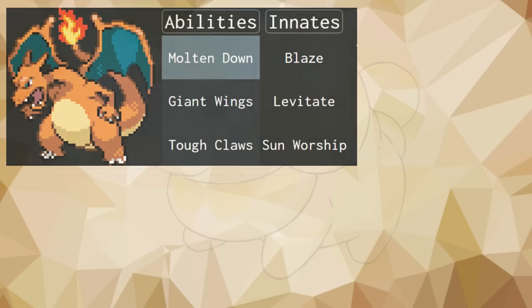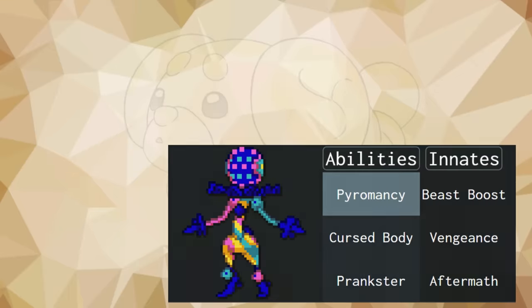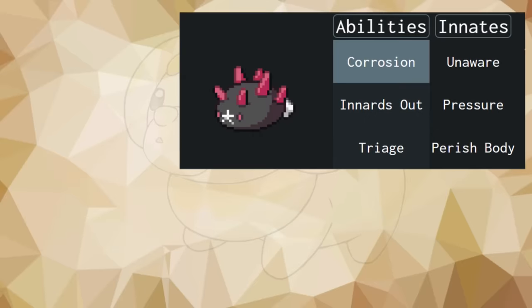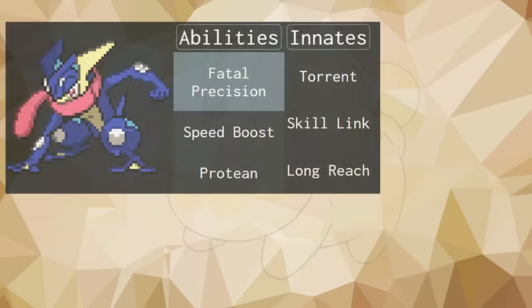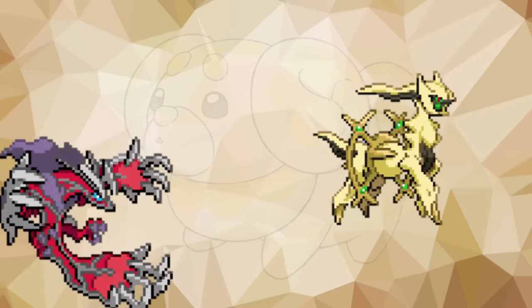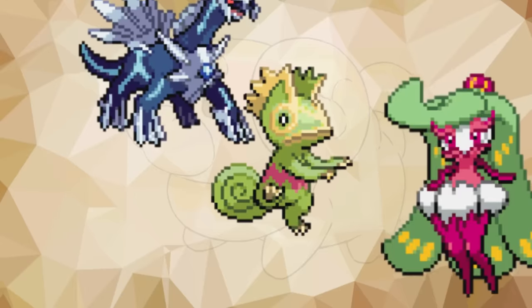One of the main appeals of Emerald Elite Redux is the fact Pokémon get to have four abilities at the same time: one main ability that can be changed around for a majority of Pokémon, and three set innates. Since this is one of the big features, there are plenty of new, powerful, fun abilities to use. But there are certainly some that push abilities to their limits and create very powerful Pokémon. I will be going over 10 of the best new ones and how powerful they can be.